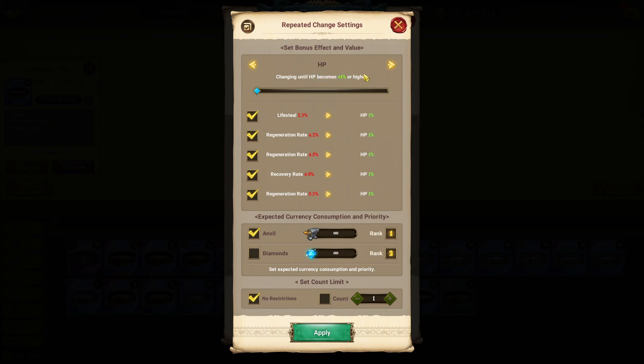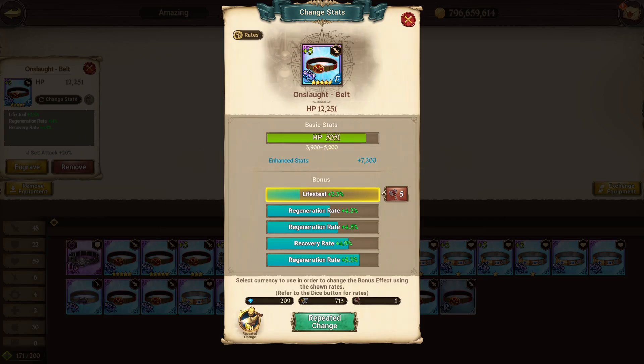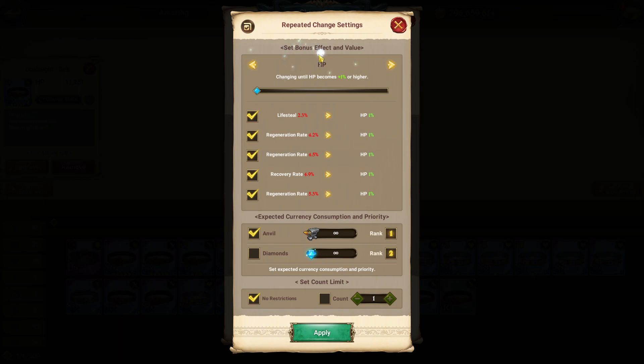The reason is that 1% HP is better than max lifesteal, max regeneration rate, max recovery rate — basically any substat is technically worse than getting the basic stat itself. Even if you have 1% HP, it's still better than having 6% pierce rate or any other substat. So just apply it: go to repeated exchange, set it on the HP, attack, or defense value, and put it at 1%.